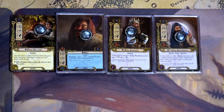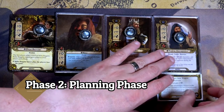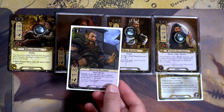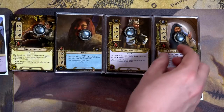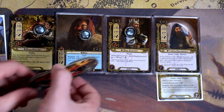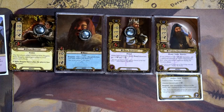In case you haven't watched the first episode for the Hobbit series, here are our four heroes: Thorin, Dain, Nori, and Bilbo. We have 32 starting threat. The first thing we're going to do is place Orcrist right on Thorin — that is not a question.